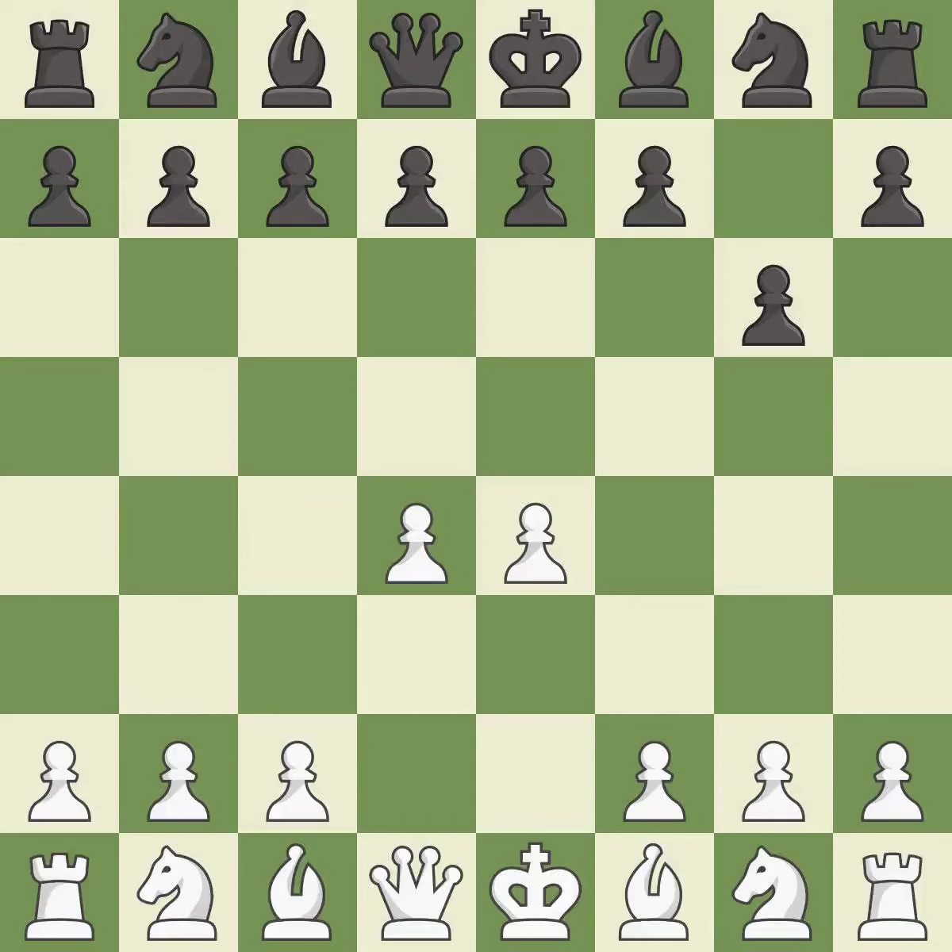d4 takes full control of the center and opens up for more development. c6 prepares the d5 pawn push and allows the queen to develop.